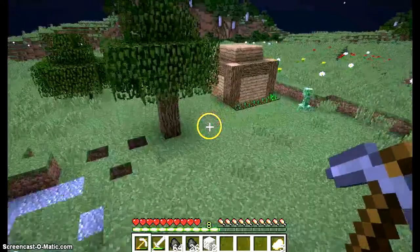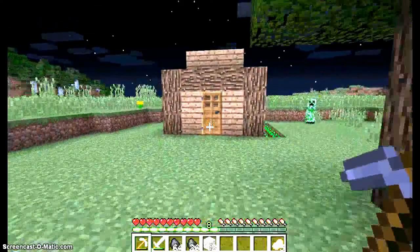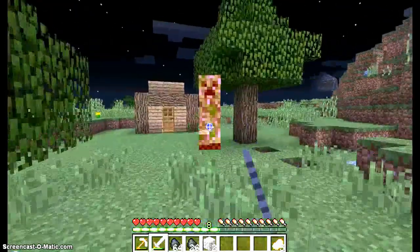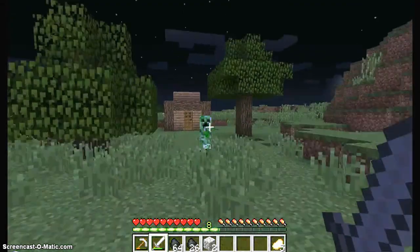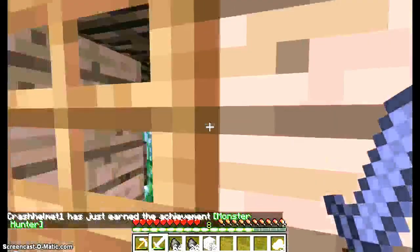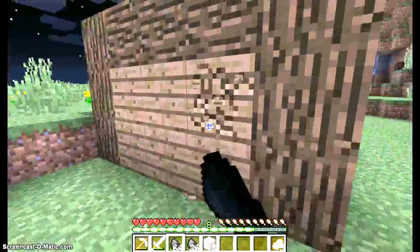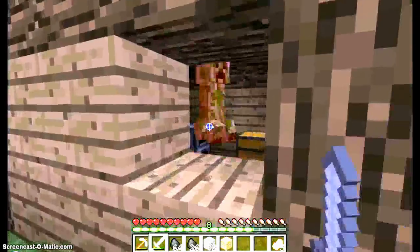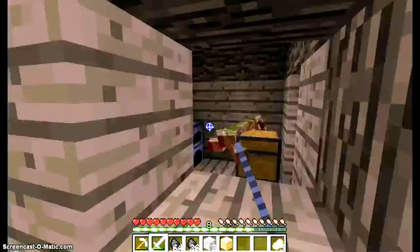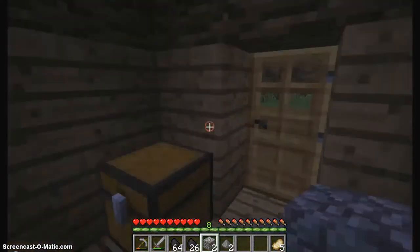There's a creeper right there — I do not want to mess with him. Let's just go in the house without bothering him. Wait — that's not good. There is a creeper inside the house, just chilling on top of my furnace. I kind of want my house back. Hey buddy, don't blow up my house — it's super high tech! Okay — thank you. That was such a relief, guys. That was scary.